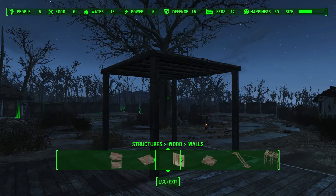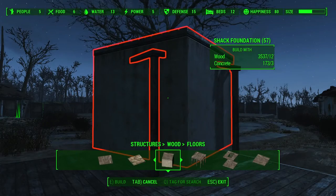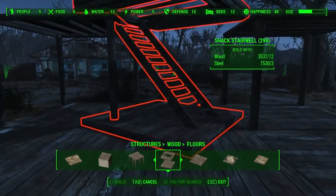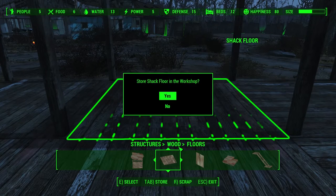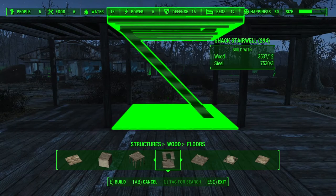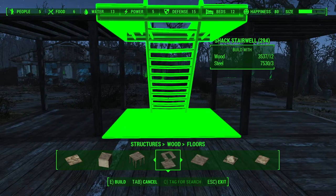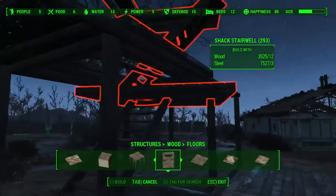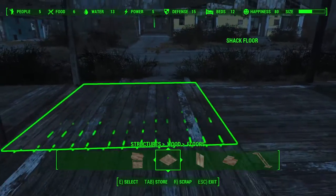We've put the first pieces of the modules; now I want to add stairs. The best way to do that is — in the floors section — you're going to find this stair, which is pretty good. Since we already set a foundation over here that's kind of in the way, we're just going to delete it and put the stairs there. We're going to choose the direction — the other way around — there we go. It'll be much easier to enter the building since this is going to be the entrance.